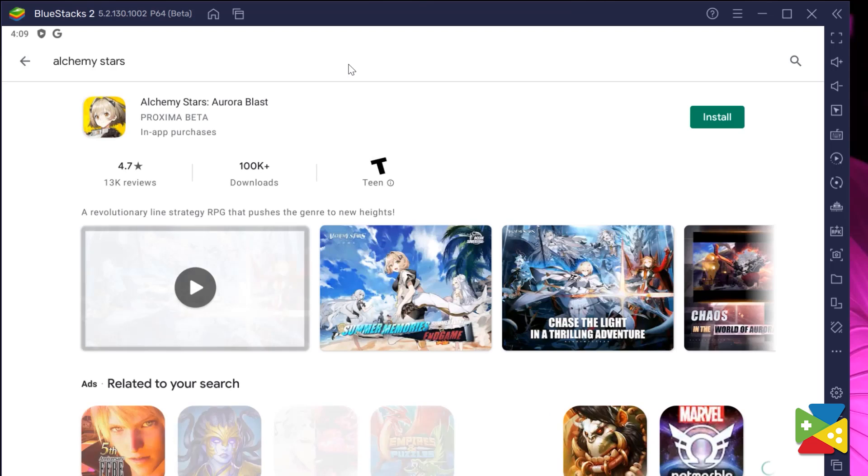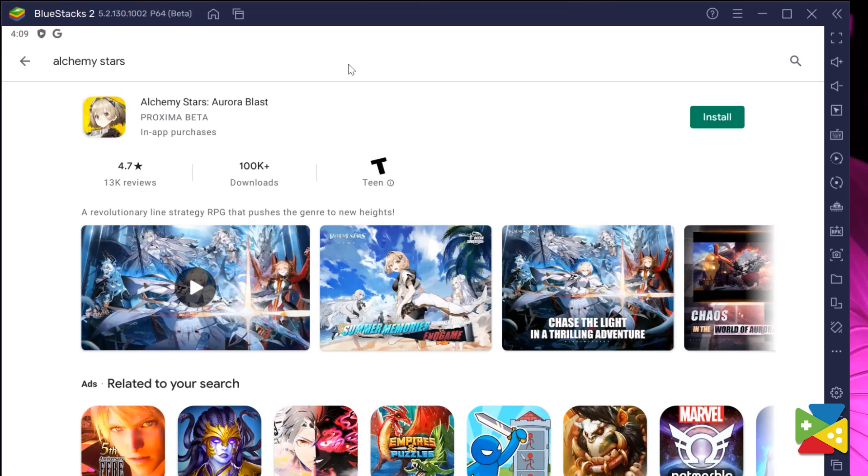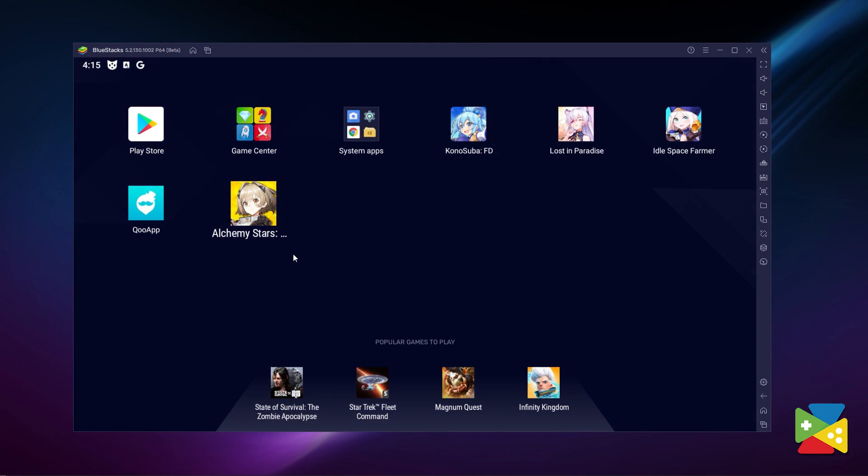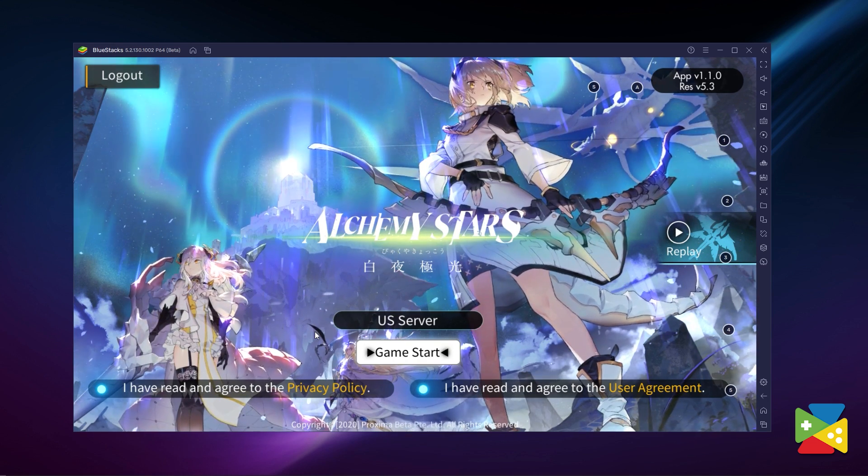If the game appears in the search results, that's great — just keep following the steps. But in case the game doesn't show up or isn't available in your country, don't worry; go to the time code shown on screen to see how to download it using an APK. If it does appear, click install on Alchemy Stars just like you would on your regular phone. Once installation is finished, the icon will pop up on the home screen — just click on it and you're all set to start playing.